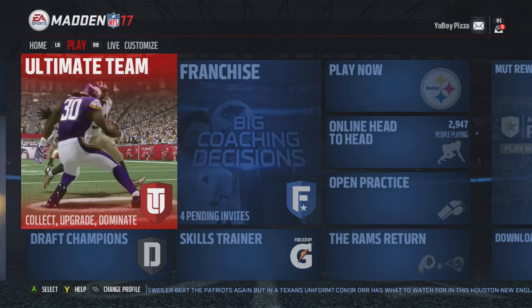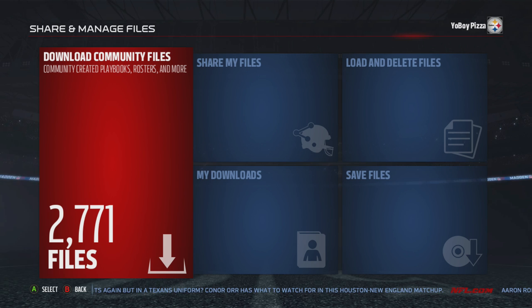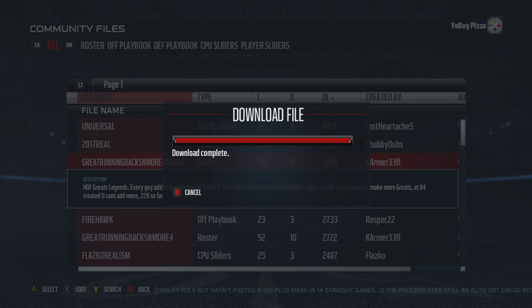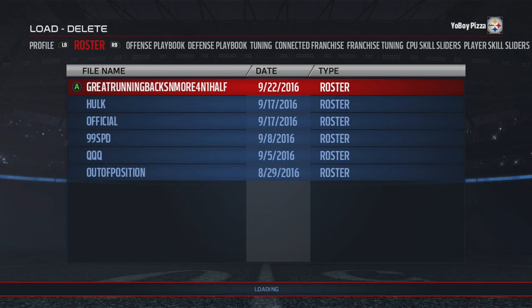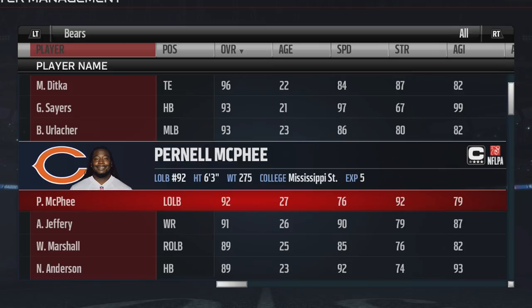Are you tired of using the same old roster in Madden 17? Here's how to download custom rosters to spice up your connected franchises. Go to Share and Manage Files, then click Download Community Files — this is where everybody's user creations are submitted, and you can also submit your own rosters. If you're not sure what you want, go to downloads and see which rosters are most downloaded. Click on a roster and press Download File. After it downloads, back out, go to Load and Delete Files, press RB or R1 on PlayStation, find the roster you downloaded, and load it up. These players will be ready for connected franchise, the gauntlet, or regular head-to-head play.